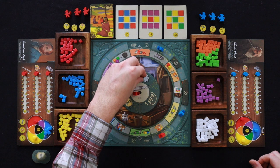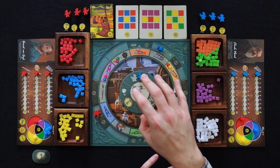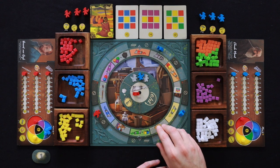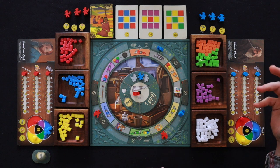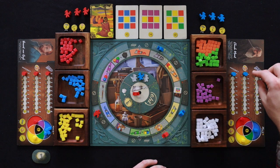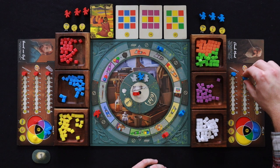Blue would like to take this action here, because it allows the player to take the action of a standing-up worker. They don't want to wait too long, so they'll do that now. They can take the action of any worker that's standing up, so they take the red player's action — which costs two pigments of any color — to move up on the mixing track, so when they mix, they'll get three instead of two. They'll pay a red and a yellow and move up on that track.